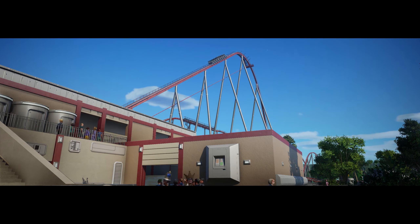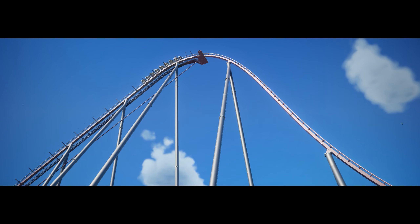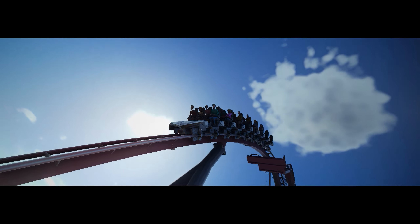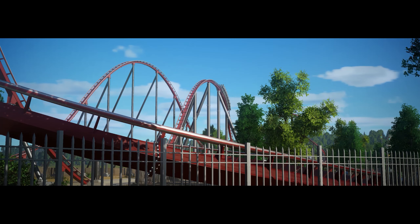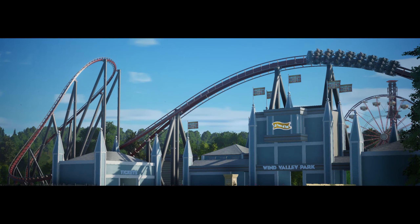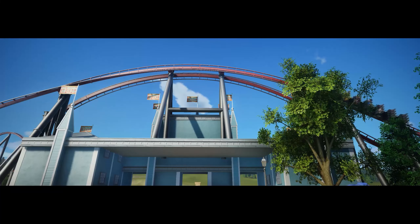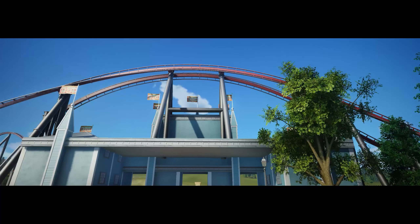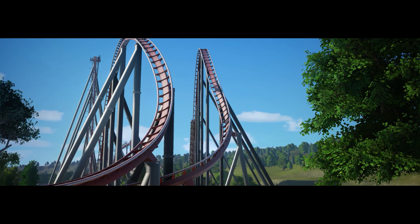Another feature is unload stations in the coaster builder — two different stations, one for loading and one for unloading. You see these in a lot of coasters these days, where you can unload from a different location. It helps with efficiency and gets guests off faster. Instead of sitting on a brake run, guests can be exiting at the same time the other train is loading — that way guests aren't sitting there bored to death. That could be a really cool function.